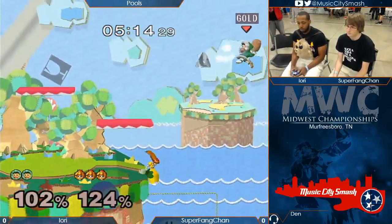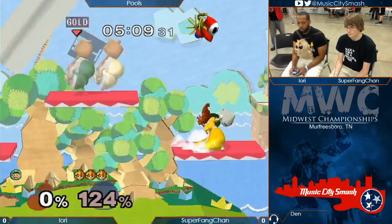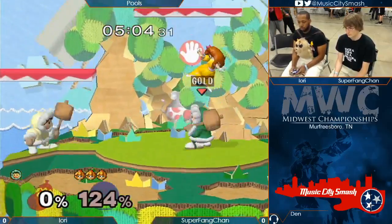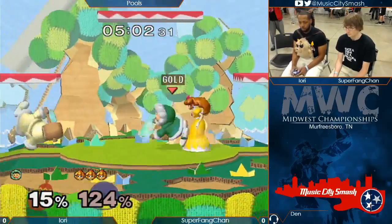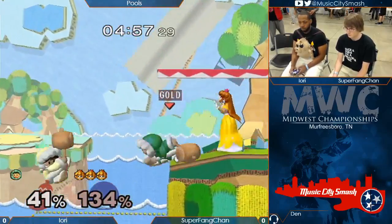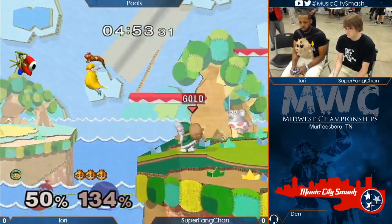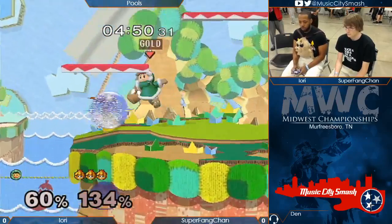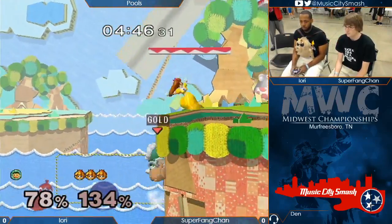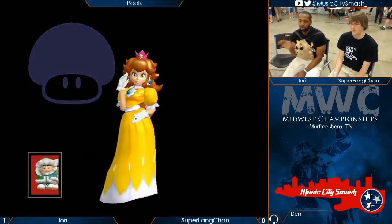Ice Climbers would have a really rough time against practically the whole cast if they couldn't wobble, because all they'd really have is handoffs, and that only really works on the sides of the stages. Iori's up three stocks to one against Super Fang Chan. The down smash separates them, gets the nair — that should be it for Nana. He saves them. Really good save. Iori's so good at just separating these Climbers and making sure they can't get near each other. Gets the up-b, gets the tom — wins game one. Nice three-stock.